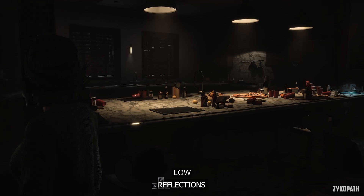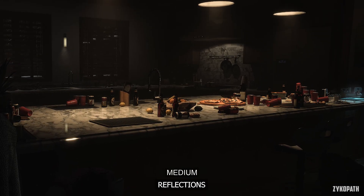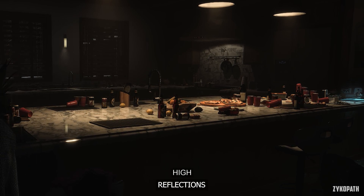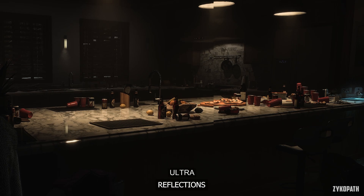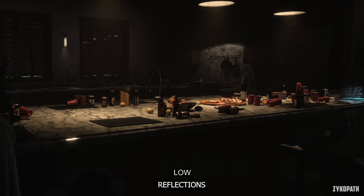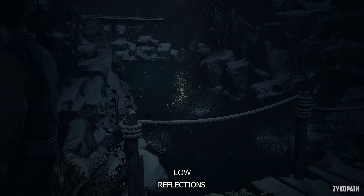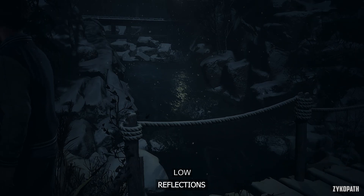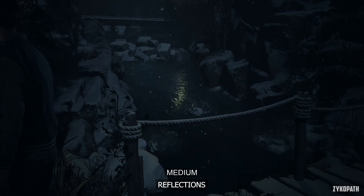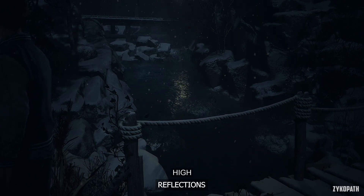Reflections on Low are disabled, while Medium and above enable them — they all look the same with very basic, ugly reflections. It's honestly a shame that reflections didn't get any noticeable improvements with the remake. There are ray-traced reflections in the settings menu, but as mentioned they are broken and don't work. Maybe I'll revisit them if they get fixed — for now, just use Ultra reflections.